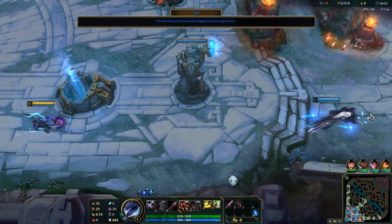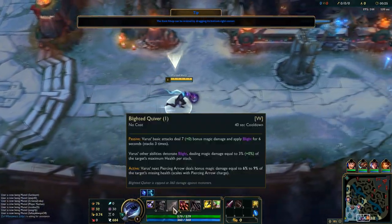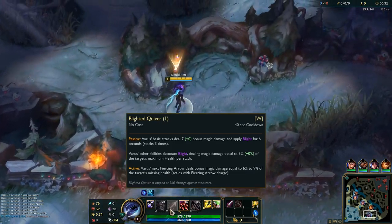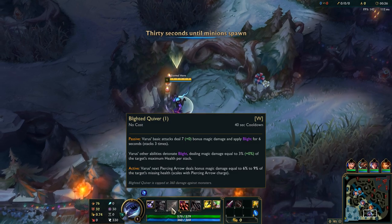You want to start with E first. As for W, on passive, Varus basic attacks deal bonus magic damage and apply blight for 6 seconds, stacking up to 3 times. Varus's other abilities consume these stacks, dealing magic damage equal to a percentage of the target's maximum health per stack.